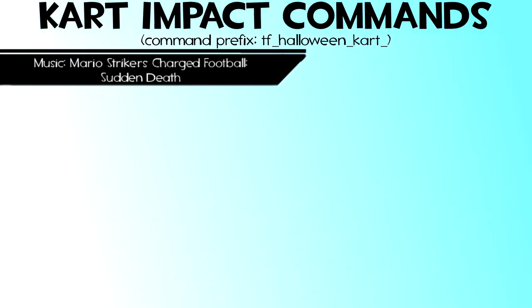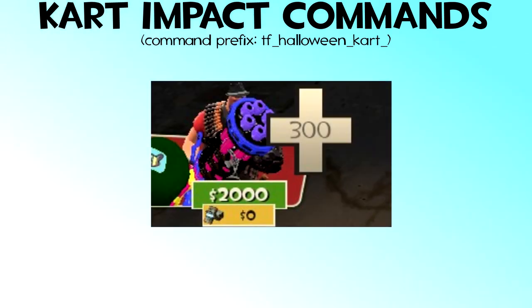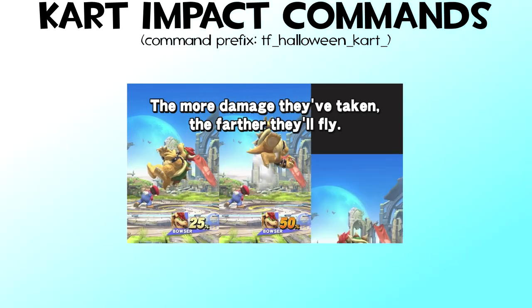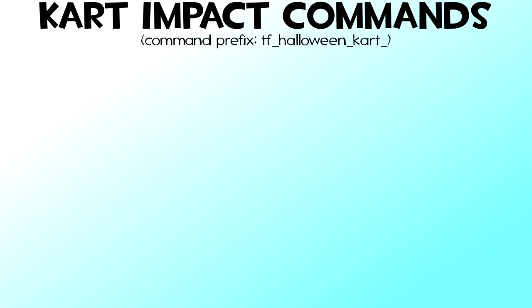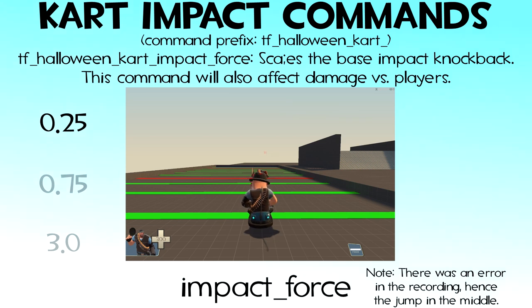And finally we have the impact commands. These are commands that affect the satisfying impacts between bumper cars. First, there's something to understand about the bumper car damage system. Bumper cars do not use health values like in normal battle — they instead use percentages to represent damage, bearing a resemblance to the Smash Brothers series, and it works in the same way. The higher your percentage, the further you will be launched by impact. This was used by the minigames to add a way for players to lose — they can be knocked off the stage. Let's get into it with IMPACT_FORCE, defaulted at 0.75, which sets how far players and cars will be sent flying when impacted.